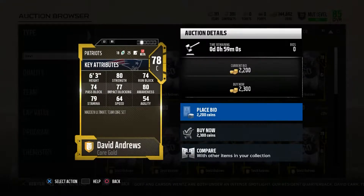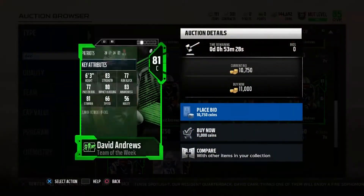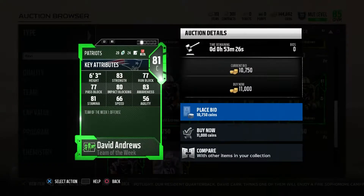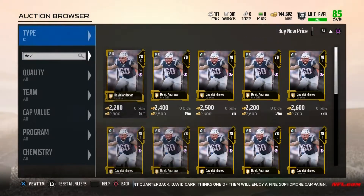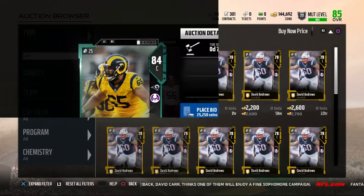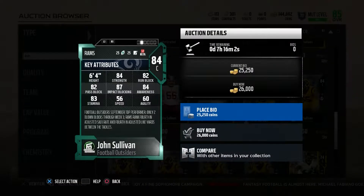Next we have David Andrews, 2,000 coins, 78 overall. He's got 80 strength, 74 run blocking, 74 pass blocking, 77 impact blocking, and 80 awareness. He was one or two off from my 75 threshold in run blocking and pass blocking, but makes up for it in awareness and strength. He does have a Team of the Week card for 11,000 coins, but it's not much of an upgrade, so I'd stick with the base gold.